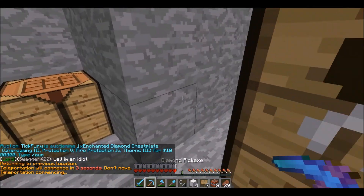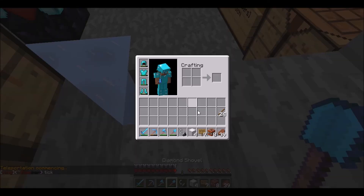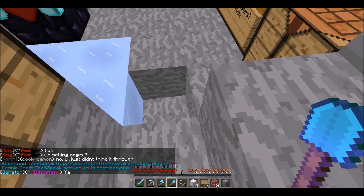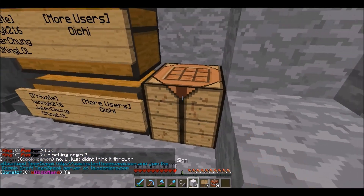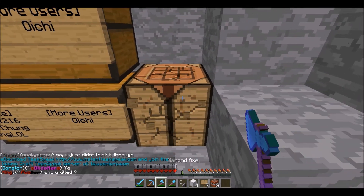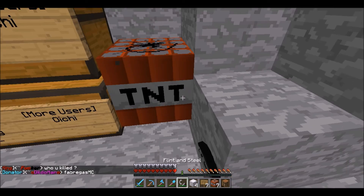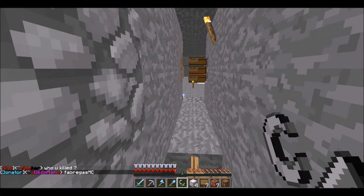We're going to grab a couple more pieces of cobblestone to block this part here. Let's place that block right here. We can break this — yeah, let's put one right here, and then once we light it we've got to run. Hopefully that blows up the chest and everything inside.